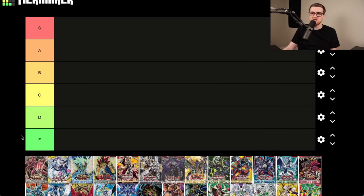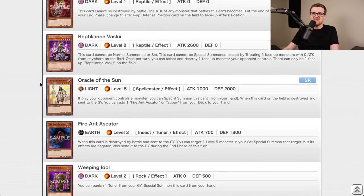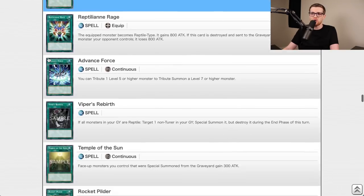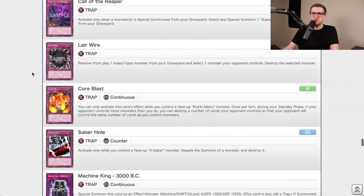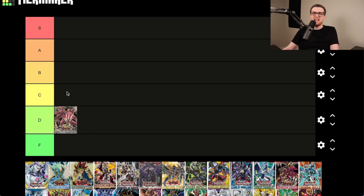The first set is Absolute Power Force, from the synchro era. I was on a hiatus during this time so I'm not as familiar. Gravekeeper's Descendant is good but not crazy. Cards of Consonance is fine, Gravekeeper's Stele is okay, Fiendish Chain is a very good card. But it only really had a couple of good chase cards — Fiendish Chain and Battle Fader — so I'm giving this a D.